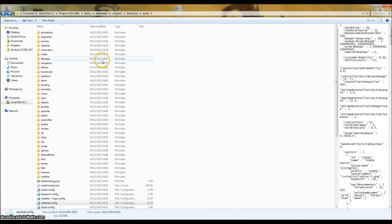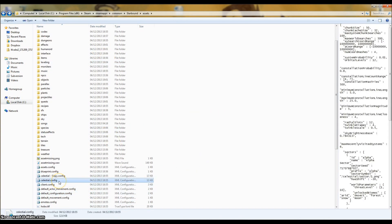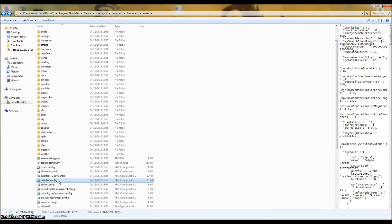Alright then, so the folder you want to navigate to is C, Program Files, Steam, Steam Apps, Common, until you find your Starbound folder. And obviously all of that's dependent on where you installed your Steam Apps. Then you want to go to Assets, and within the Assets folder you're going to find this file called celestial.config.